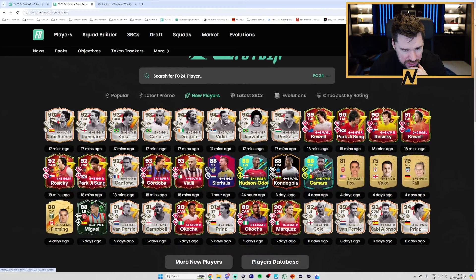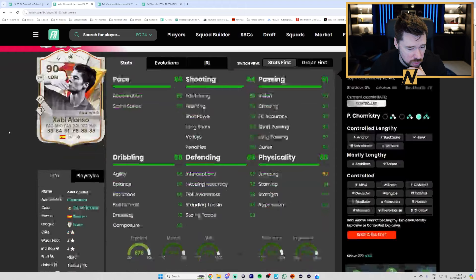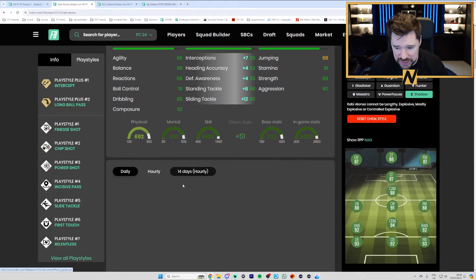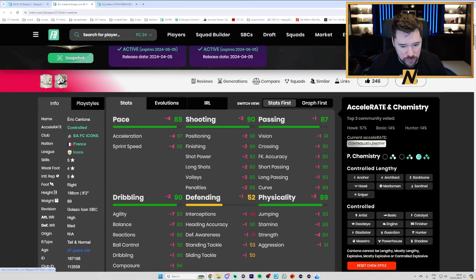We've also got Eric Cantona icon, the Sir Hoos, and Jabby Alonso. Compared to his 93, the objective Jabby Alonso is only minus two — that's quite mad. I really like this card for an objective card. With a shadow chem style: great pace, great defending, good physicals, good passing, good shooting from range, good dribbling, good play styles, four star, four star. That is a really strong card for an icon objective. Eric Cantona gets plus four pace, seven agility and balance, plus two shooting and plus four strength — this Cantona card is going to be wild.